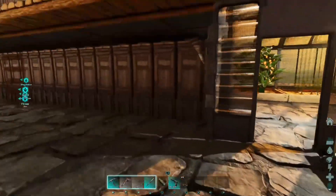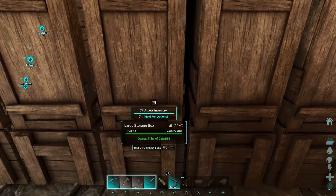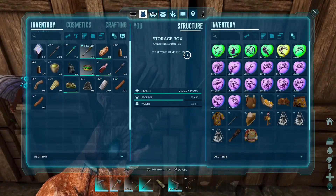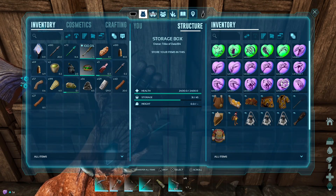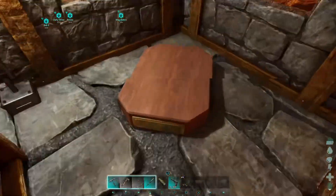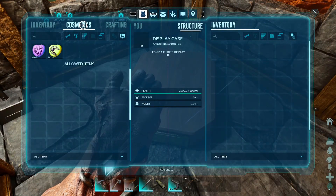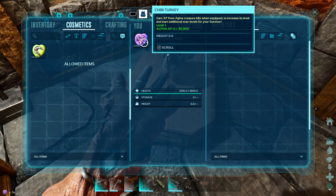Let me go grab a couple more chibis. I know they're in one of these storage crates. All right, there we go. Grab a couple of those and let's head on back and display these and see what they look like.